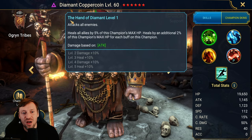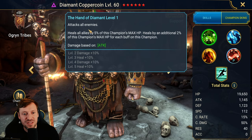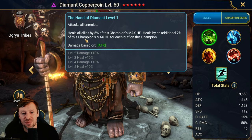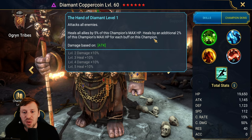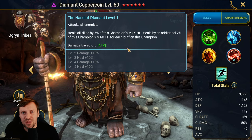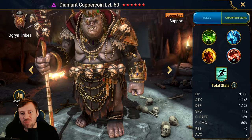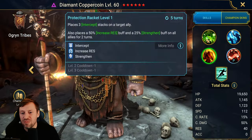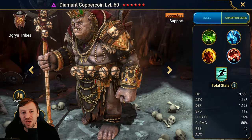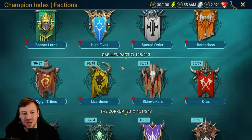His A1, Hand of Diamant, attacks all enemies and heals all allies by 5% of this champion's max HP, healing by an additional 2% for each buff on this champion — with no cap on that. Plus 20% extra healing when fully booked. I think this guy would be an absolute god in Hydra, and probably pretty good for a go-second tanky arena team as well. Let me know in the comments where you think he'd be an absolute beast.